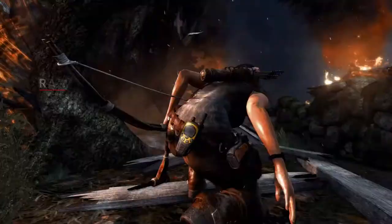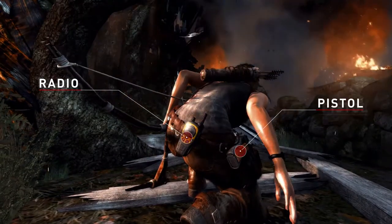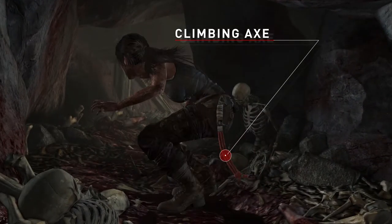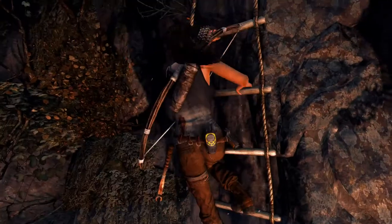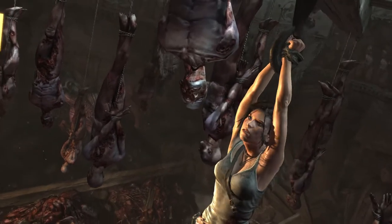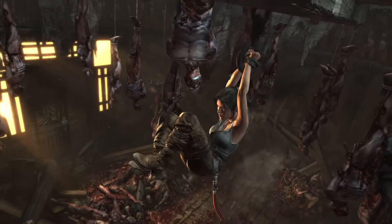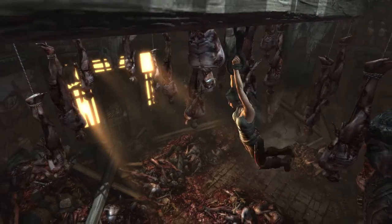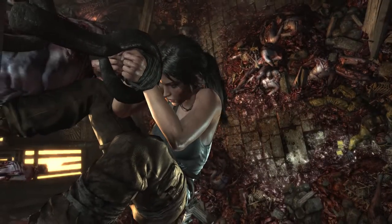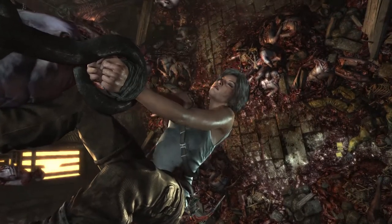You'll even see things like the radio that is strapped to her back, the pistol in her holster, and — more importantly — one of the key pieces of equipment, her climbing axe, swinging naturally as she runs around or climbs or hangs from various areas. It adds that nice subtle nuance that when people see it, it just makes the world feel more realistic. It makes her feel more grounded and cohesive, rather than props that are just stuck to her — this gear is actually tied to her in a realistic way.